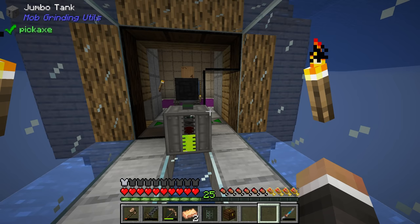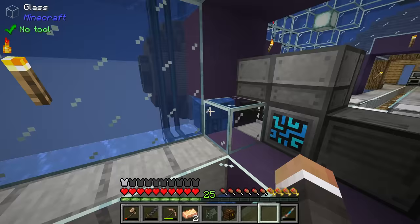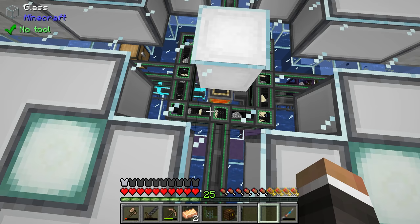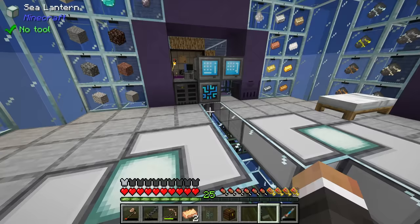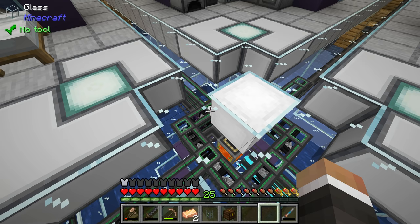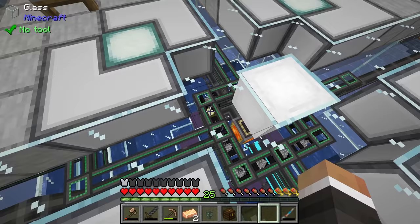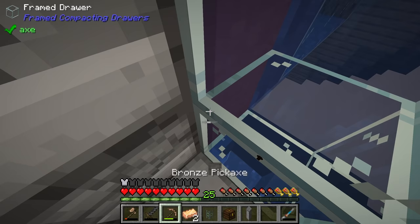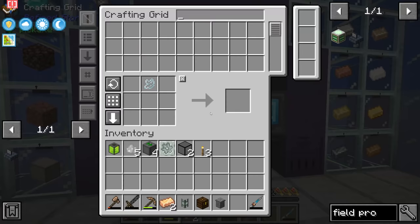Before we get into that, we have a few issues from the last stream that still need to be sorted out. The first issue is that our pipe system is a complete mess. There are items circling around endlessly because they have nowhere to go. When I built the new sphere, I got rid of the overflow trash can, so all those items end up endlessly cycling in the mechanism pipes. If this keeps happening, it will get laggier and laggier until the game is unplayable. So one thing we need to do is reset up the item trash can.